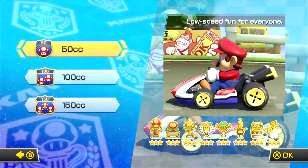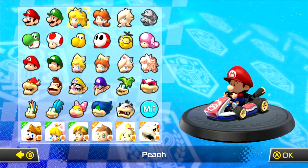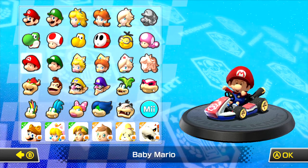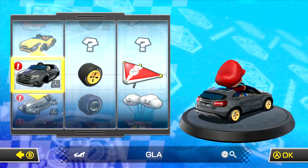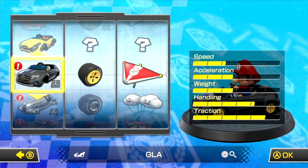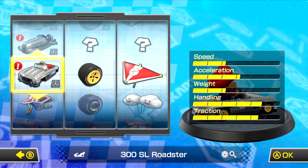I'm just gonna select something. Normally I'm a Baby Mario kind of guy — Baby Mario or Daisy — but Baby Mario is an acceleration character, so I'll show you what that looks like for an acceleration character. Let's go ahead and select it. Okay, we have the GLA, with standard wheels and standard gliders. This is what you'll get with the GLA if you're an acceleration character type.